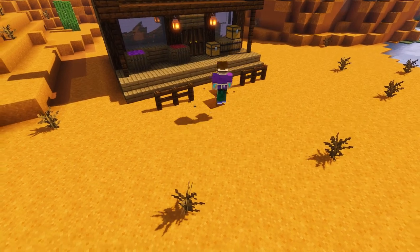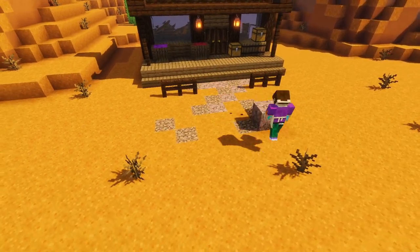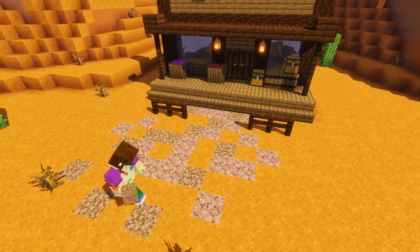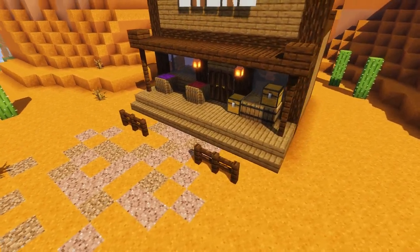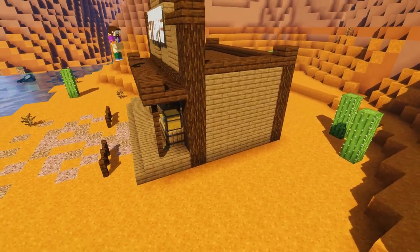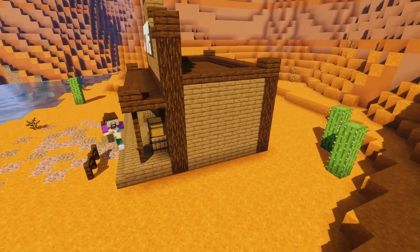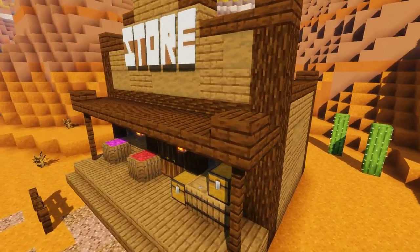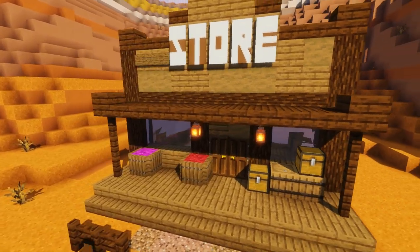Now we're going to texture up the ground a bit so it looks trodden on by our cowboys and horses. We can do this by adding dirt and granite to the front of our store. Then we're going to give our walls more texture by replacing some of the planks with stripped spruce, and to add even more detail — like all of our previous builds — we're going to add some spruce signs in rows along the walls to make it look like loose planks of wood.